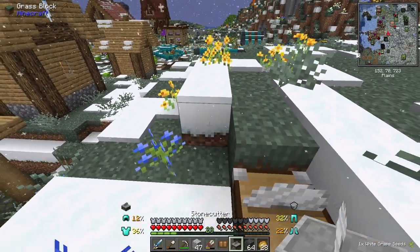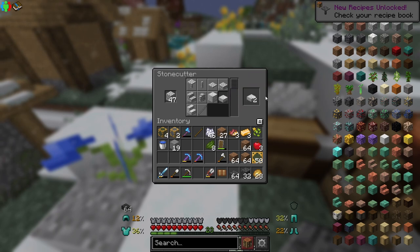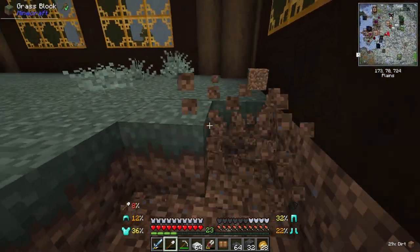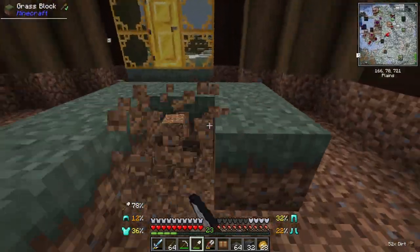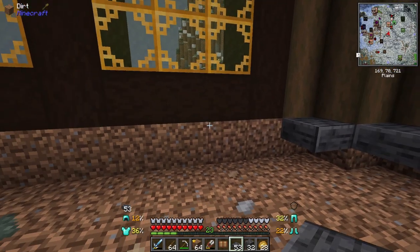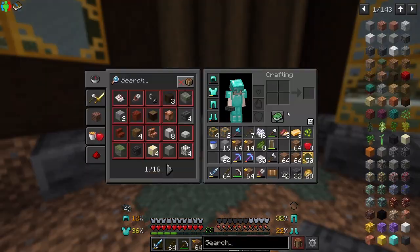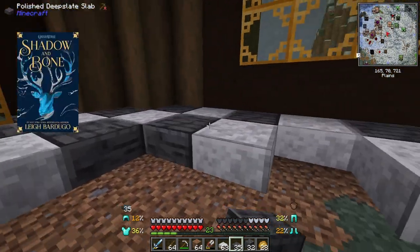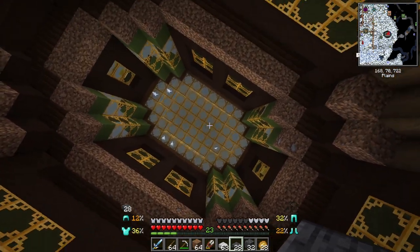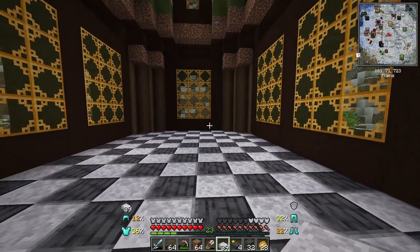For the floor of this library I'd like to make a checkerboard pattern using polished deepslate and polished diorite. First things first I should dig out all of this dirt, and then go through and make the checkerboard. I've got lots of inspiration from some really pretty libraries I found online — I'll post the one I really liked. I also just finished reading Shadow and Bone, and the library in it has a domed glass roof which I kind of wanted to recreate here too. Just like that, the floor is finished — a very fun, eye-catching design.